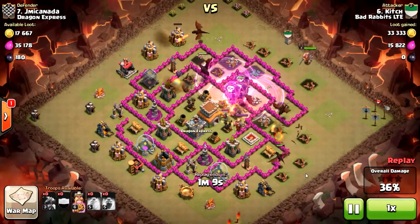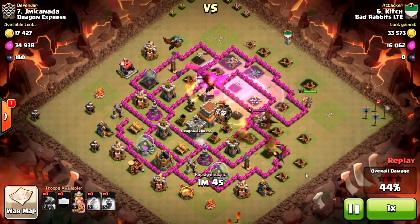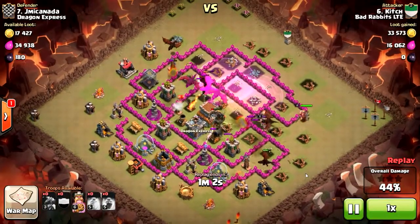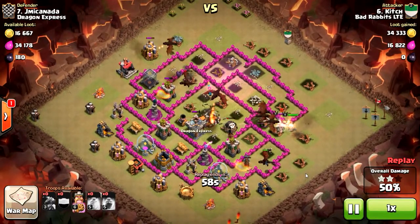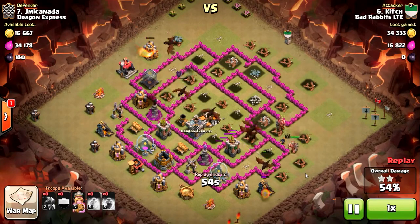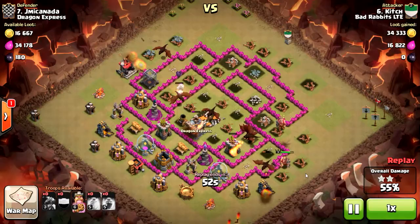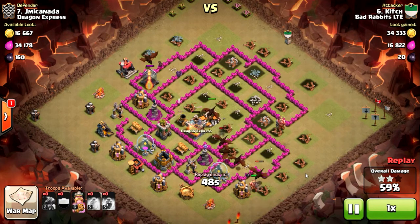You want the balloons inside those rage spells, so when you drop those rage spells you want both the dragons and balloons to be there, because the balloons are so slow. If you don't have the balloons there, they'll just stay behind the dragons and may never catch back up.